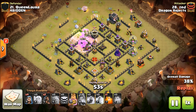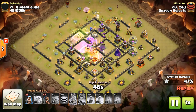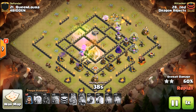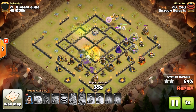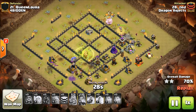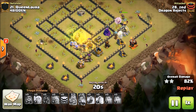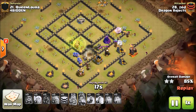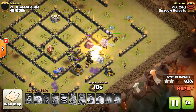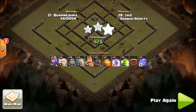This attack is very reminiscent of an avalanche attack, but there's just not enough golems in this method to be a true avalanche. He's got a great core push and a couple of hogs to clean up some of the trash on the outside, and they're doing a great job of that. The healers have jumped off the queen onto the golem and they're going to die, but it doesn't matter because this base is over. Excellent attack, Zed - nice six-pack!